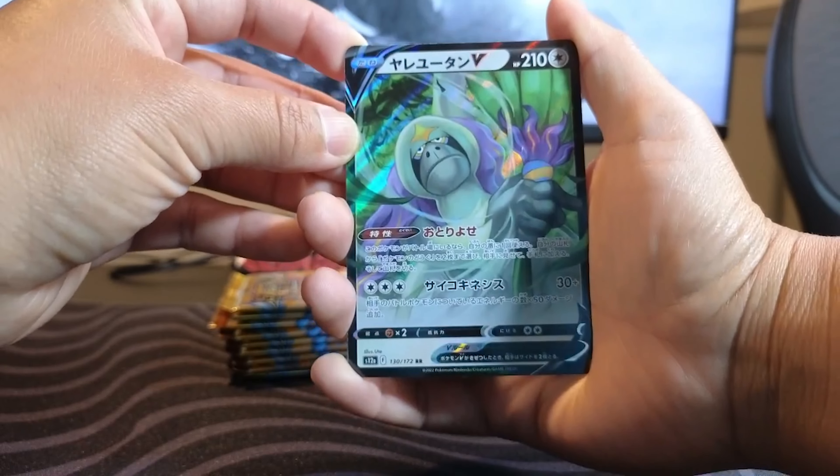What else can we get? And in the back we ended with Zoroark. So Zoroark V-Max and Galarian Zapdos Alternative Art — he almost looks like the bad guy, going after the Dodrio. That is 188 out of 172, an Alternative Art Rare. Can this luck get any better?